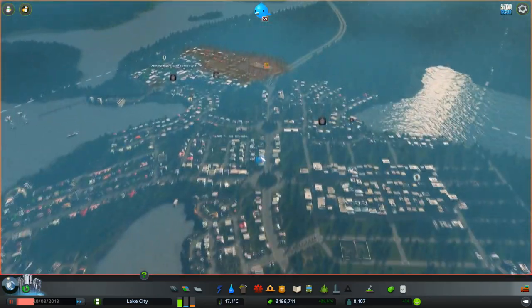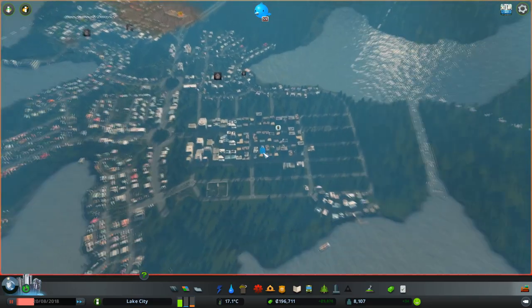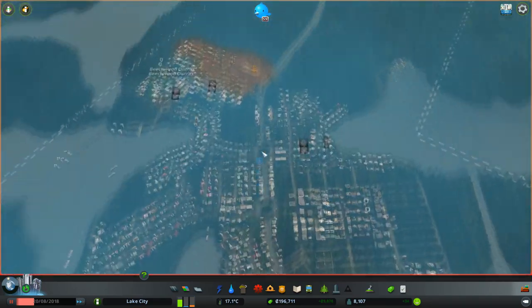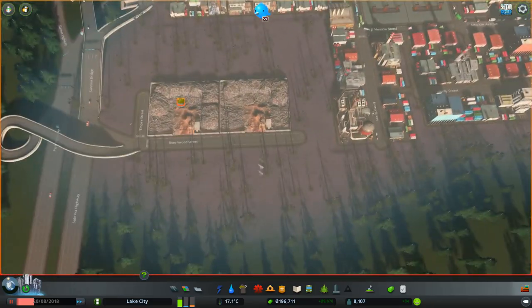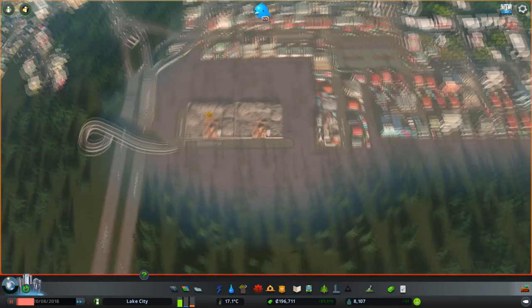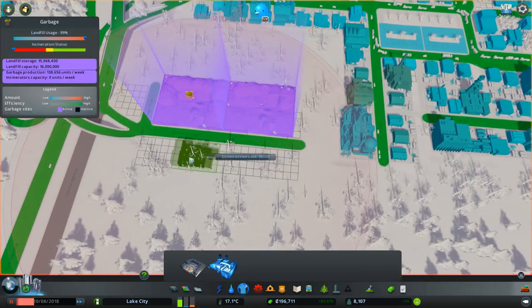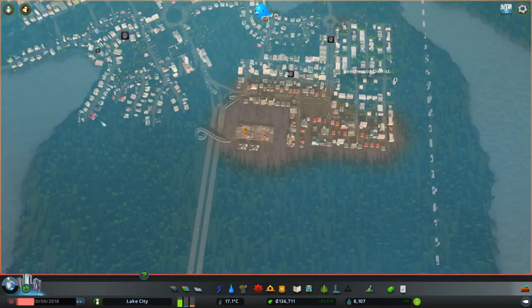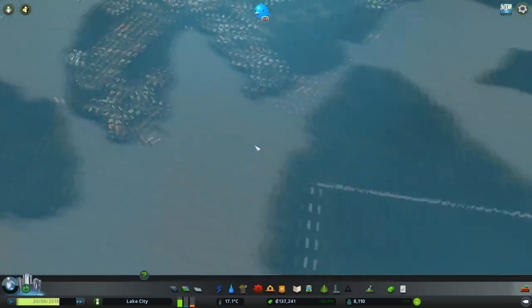Welcome to City Skylines Mass Transit DLC where we are doing the ferry scenario and things are going fairly good. The trouble is I've got a bit of a problem up here which I need to fix straight away before I talk about anything else — I need to get a couple of incinerators here because my garbage area is now full up.